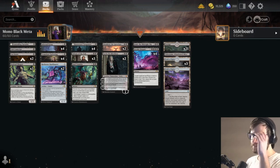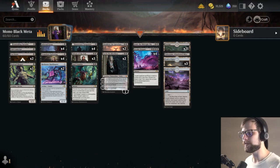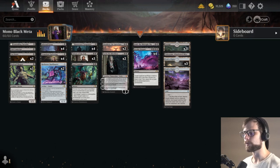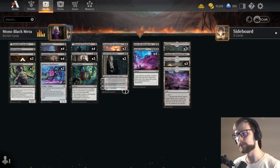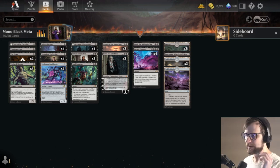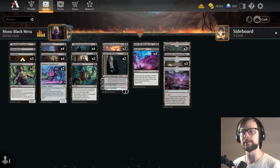All that said, today we are jumping into a meta version of Mono Black. One of the things we don't do very often on the channel is play meta-forward decks — decks that are really built to take down the meta. They're at the top of the meta, they're the tier one decks, the big ones. While we have played Mono Black before, we've never played the true competitive version of the deck.